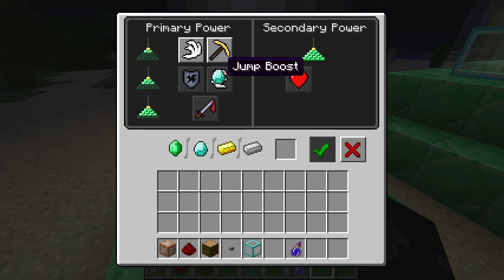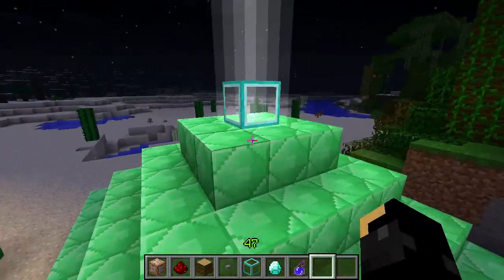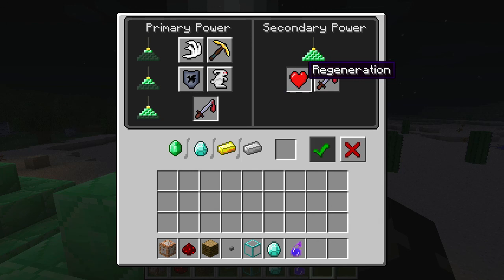A two-level pyramid gets you resistance or jump boost. A three-level pyramid allows strength. And if you go for the full four levels, you can have a secondary power as well. So if I put diamond in here — you can put emerald, diamond, gold, and iron, as you can see. I can now activate this with either speed or haste. The higher the pyramid, the more powerful it gets. So this one can have speed, haste, resistance, jump boost, strength, and a secondary power. If I go for regeneration, I'll have level one of one of these and regeneration. Or if I go for level two, whatever I've selected, I'll lose regeneration but get the double level of the primary effect.